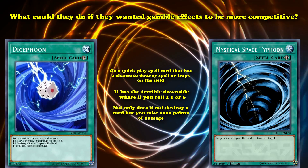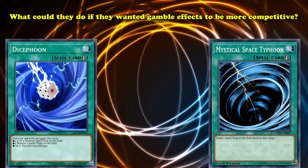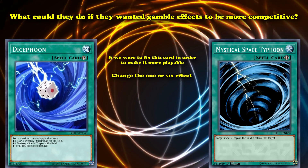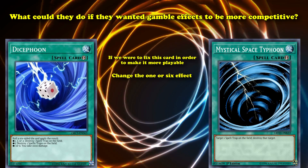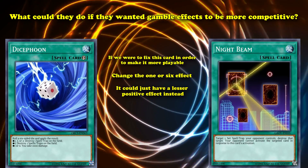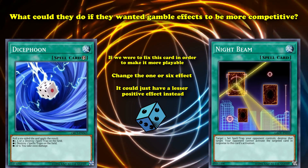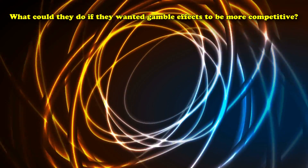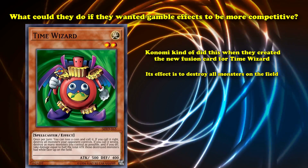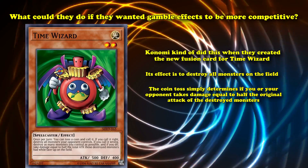If we were to fix Dice Foon to make it more playable, you could change that one-in-six effect so that instead of a purely detrimental result, it has a lesser positive effect instead — like only destroying a face-down Spell or Trap card. That way all possible dice roll effects would be positive, which would probably make the card see play without being overpowered. Konami kind of did this when they created the new Fusion card for Time Wizard, where its effect is to destroy all monsters on the field, and the coin toss simply determines whether you or your opponent takes life point damage equal to half the original attack of the destroyed monsters.